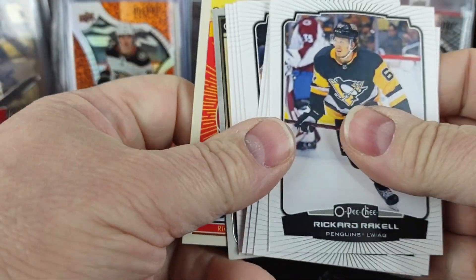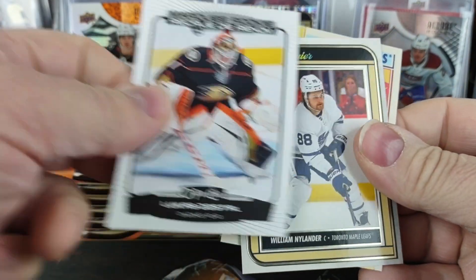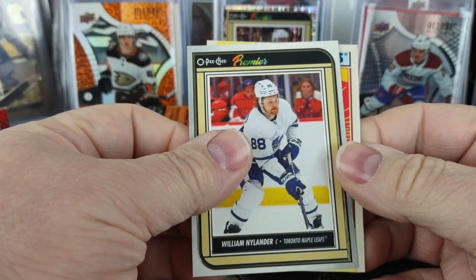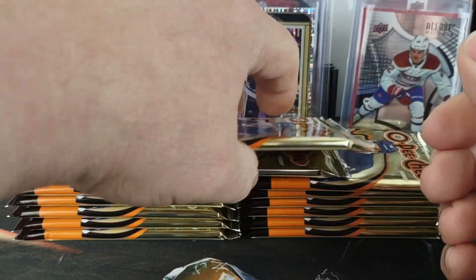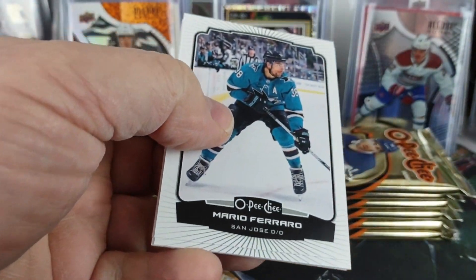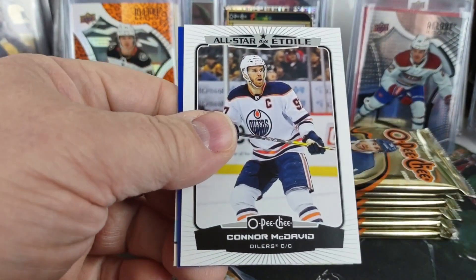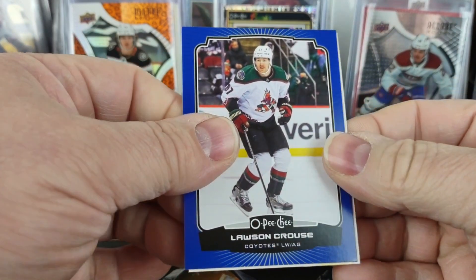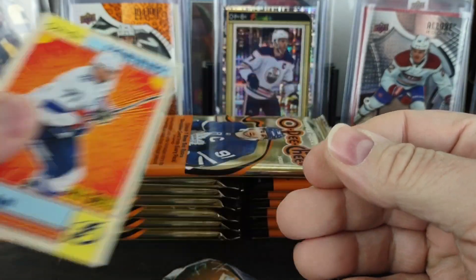We'll get our first Premier insert. Marquee Rookie of Lucas Dostal for the Ducks. Liam Nylander for the Leafs, and a Josh Anderson Retro. Another blue — Conor McDavid All-Star. Lawson Krauss blue, and a Victor Hedman All-Star with lightning.